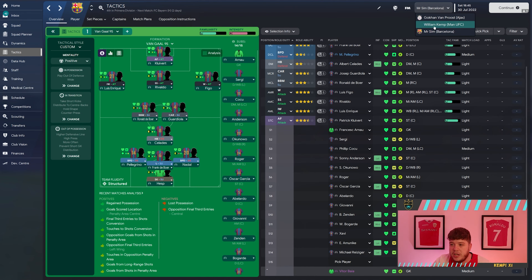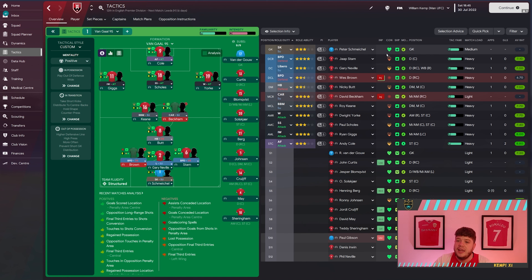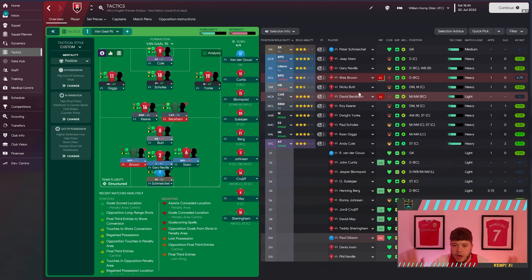And Manchester United as well — obviously, this is the season United did the treble. It doesn't suit United very much. Gary Neville was a libero — yep, you heard that right. Nicky Butt in DM. We've got David Beckham in the Carrilero role. Roy Keane, Dwight York, Paul Scholes, Ryan Giggs, Andy Cole. Obviously these changes will take place and Beckham will move out and it'll all go a bit wild.